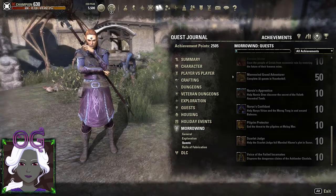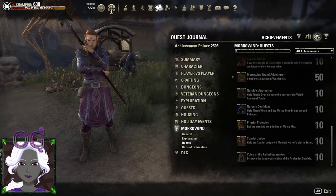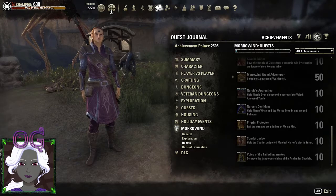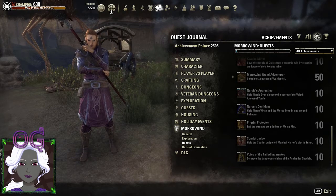Welcome back to Elder Scrolls Online Morrowind. Today I'm going to work on getting another one of the collectibles, and this is called the Regalia of the Scarlet Judge. According to the patch notes, the famed vigilante known as the Scarlet Judge has upheld justice in Morrowind for generations, and has most recently been spotted near the town of Saran.